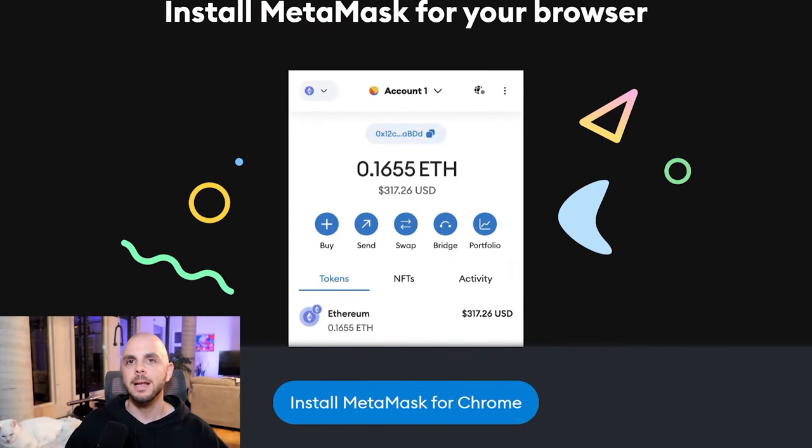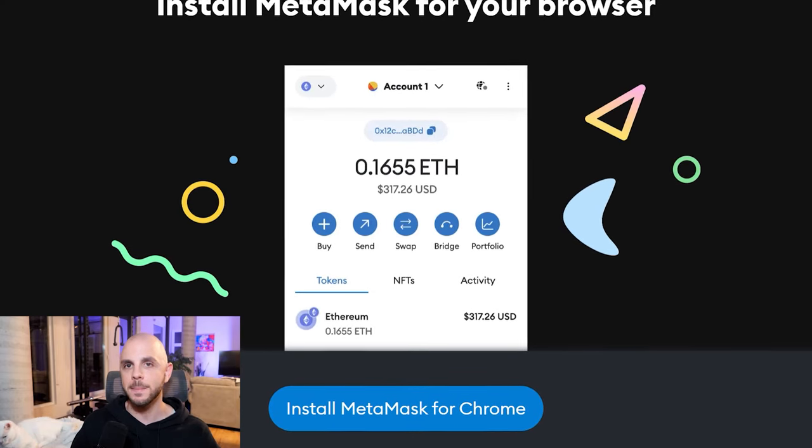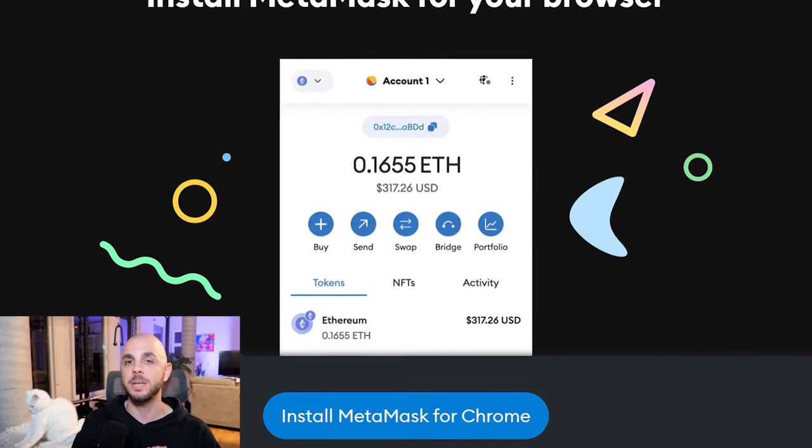Step one, you're going to need a wallet. Considering that Mantle is EVM compatible, you can just use your MetaMask. If you don't already have a MetaMask wallet, I'm going to put a link to a tutorial as well as to the plugin in the description down below. It's really simple — you just download the plugin, create a wallet, get some Ethereum, and you're good to go.